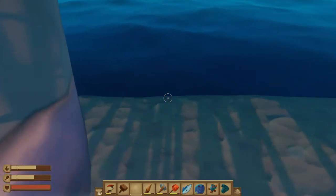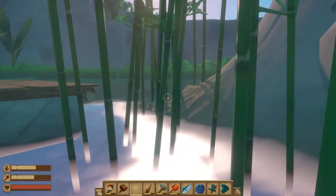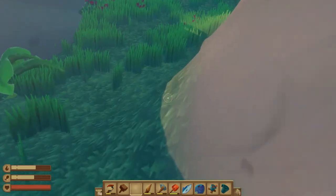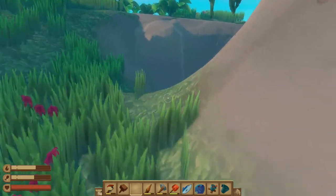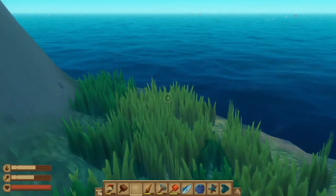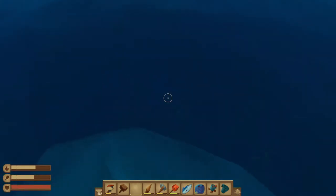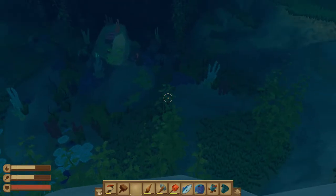I want to go collect stuff from a reef — let me check if this island has one. It doesn't look like it at first, but wait — I see some seaweed. There is a reef here. I don't see a lot but we'll do this anyway, so let me distract the shark.